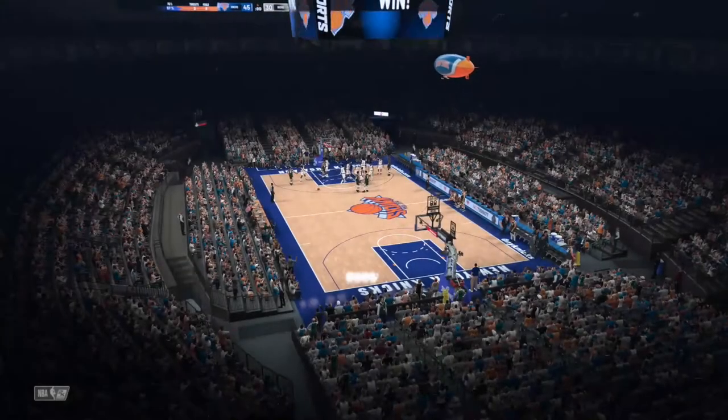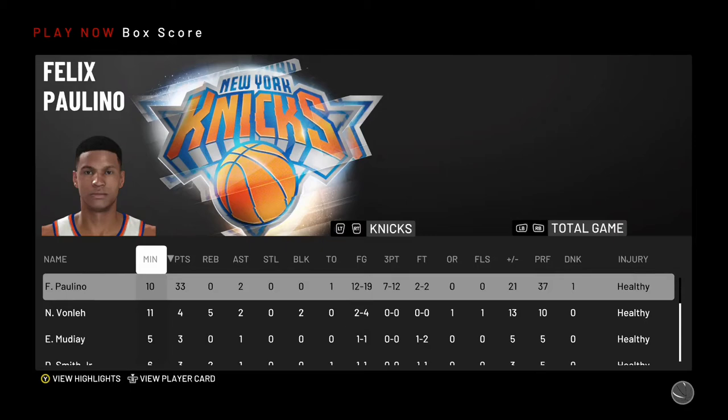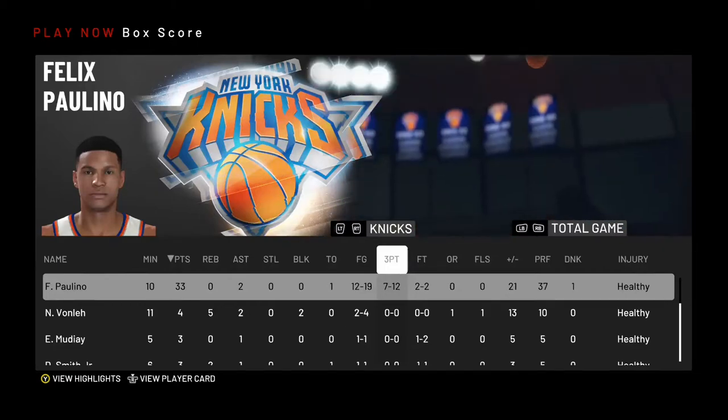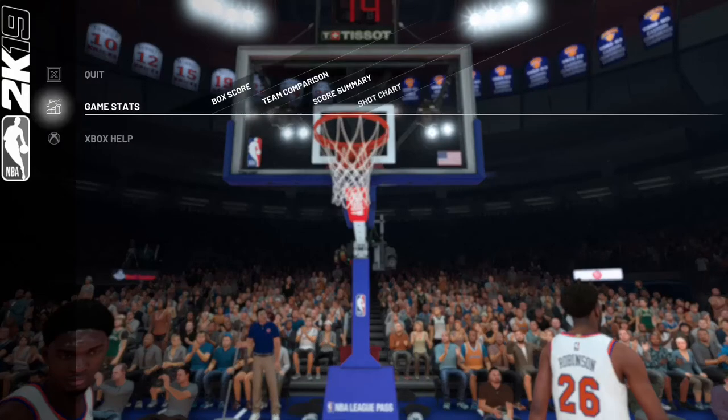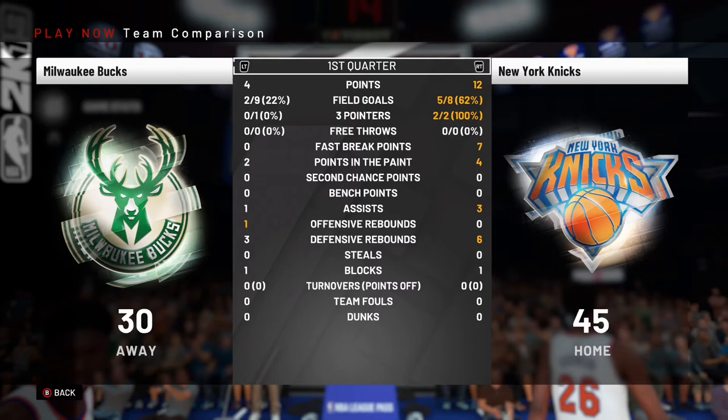Let me get my VC. Game stats - seven for 12 shooting. Seven for ten would be 70 percent so seven for 12 is about 60 something percent. Three pointers seven for 13 which is 54 percent - so yeah about 60 percent overall shooting is right. You can pause the video to see all the stats. Hope you guys enjoyed this creation of my player and a little bit of gameplay. This was a long video - peace out!